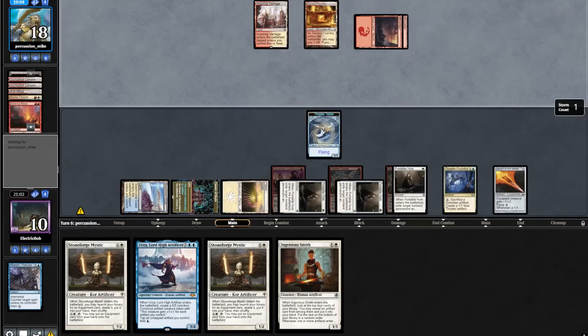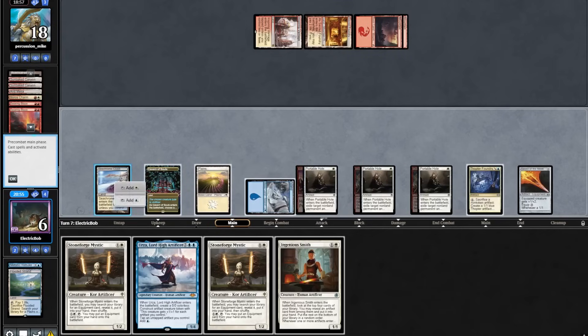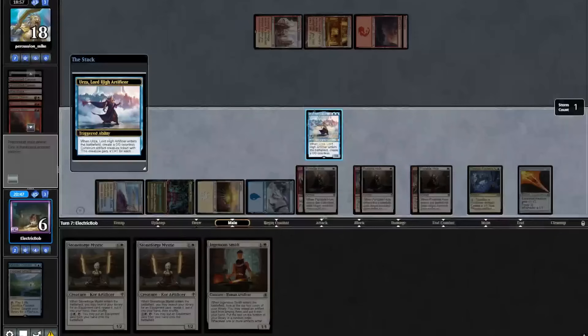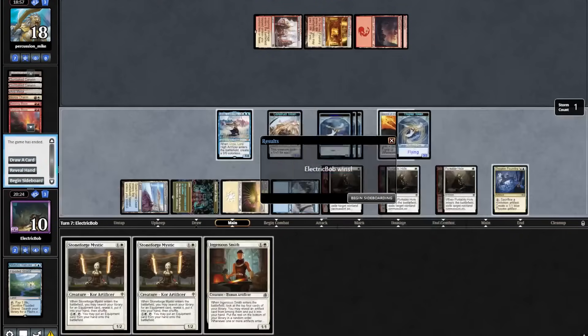Opponent plays a land into a Searing Blaze taking out a token, into another Searing Blaze. We find a land, fetch out an Island, make our Urza uncounterable, and then we go infinite. Infinite Thopters — opponent scoops it up seeing that we have infinite life and infinite power. On to Game 3.